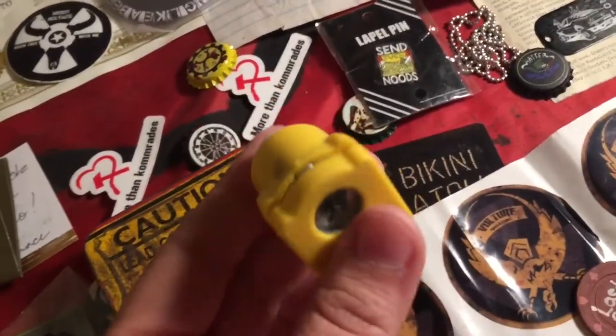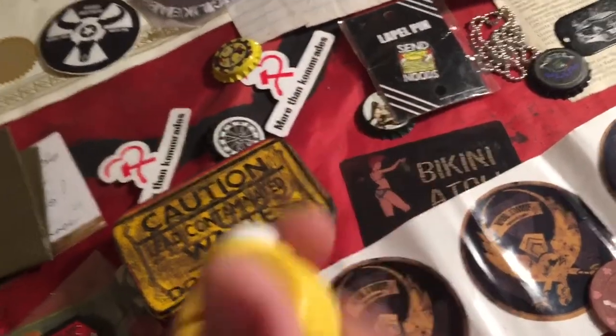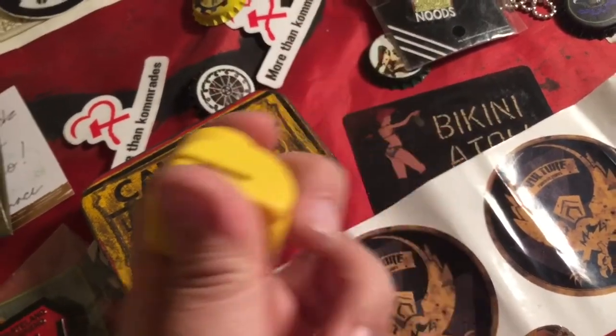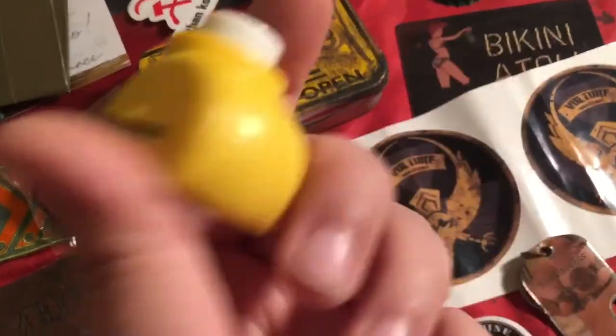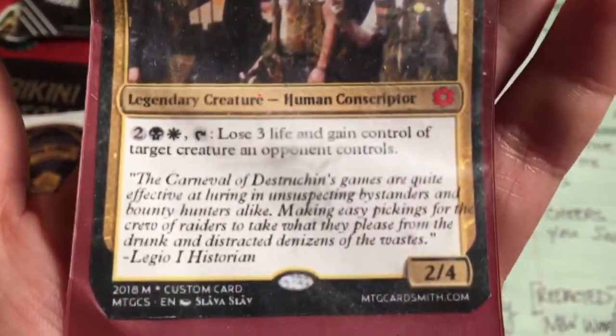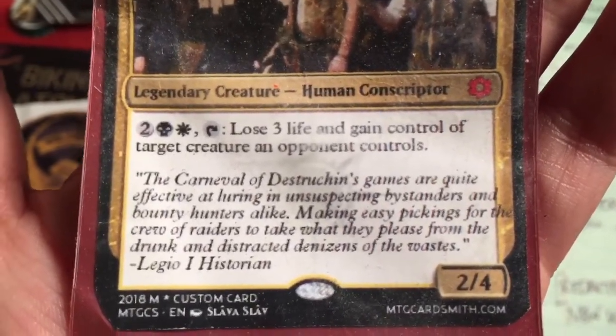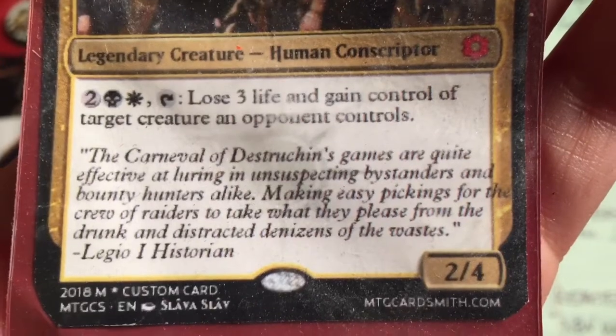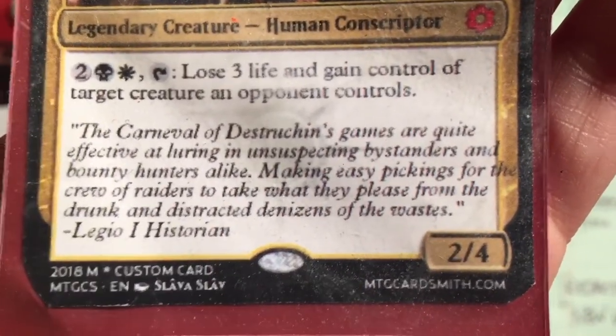We were part of the main story mission this year — Fahrenheit, I'll return this to you — it was really cool being part of the main story mission. I liked sending people to find the golden shrooms and when they'd come back I'd give them a stamp, and if they failed I sent them somewhere else. I also got a sand demon postcard and a slave magic card — he's a legendary creature. The custom magic cards read: 'The carnival of destruction's games are quite effective at luring unsuspecting bystanders and bounty hunters alike, making easy pickings for raiders to take what they please from the drunk and distracted denizens of the waste.'